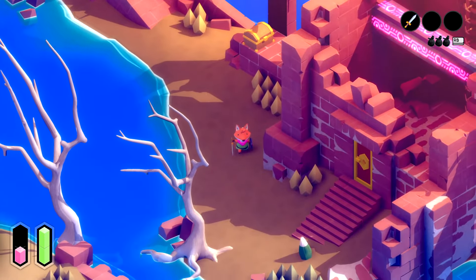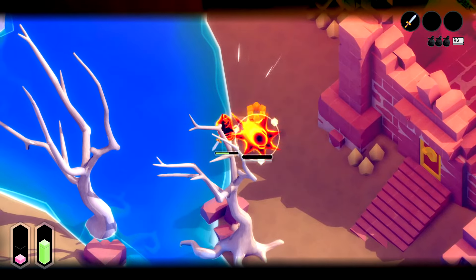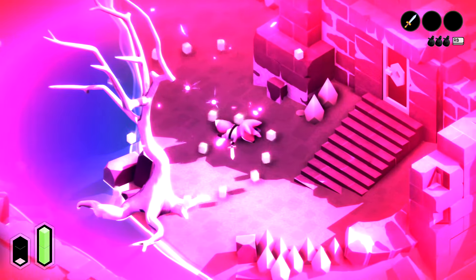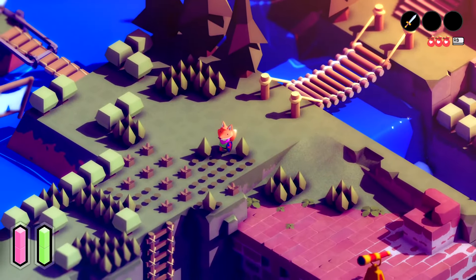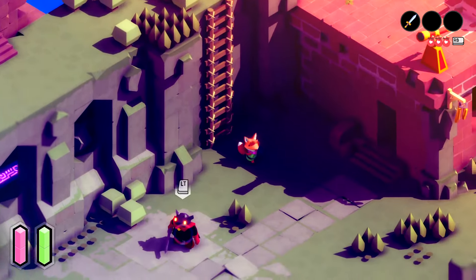There's a door with a key here, interesting. Oh, it's the slime guy - we have to block him to stun him. Oh, he just blows up, I see. We lost HP. Damn, that sucks. You know what, I want to go back.